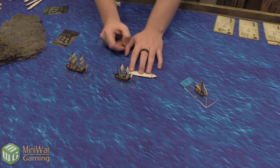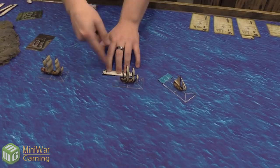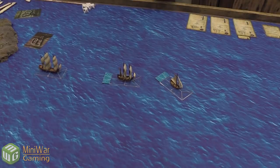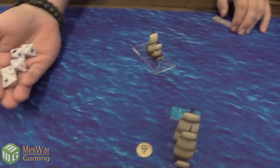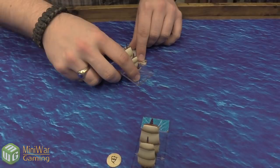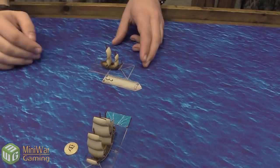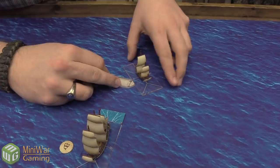Luca moves the Petit Frigate forward using the Yar rule. Josh moves the Corvette, taking a skill check to go faster — rolling five dice looking for a sail or skull — and succeeds with one skull, moving at speed three. Using the Yar rule he turns before moving, then moves the three, then turns again after — what Mike calls 'fine seamanship.' Josh sets the Corvette to full sails as his action.